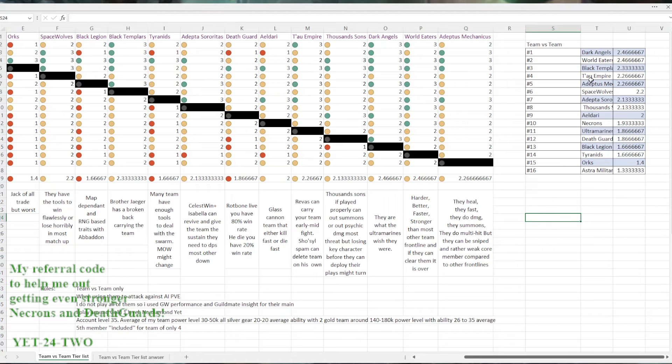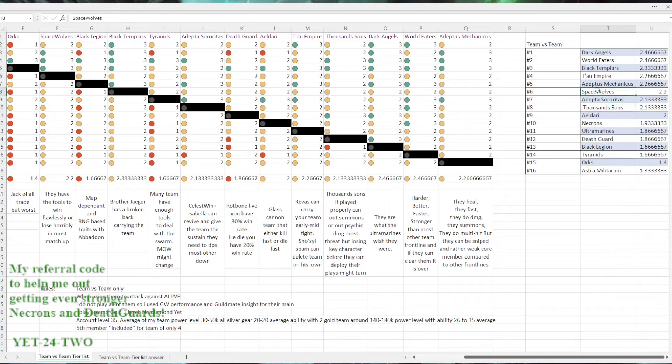In the mid-range you have Tau, Adeptus Mechanicus, and Space Wolves — doing really well. They do have some toss-up matchups but they're not being beaten by half the roster. As you get further down you're looking at around 80%, 70%, 60% win rates, heading into the middle-tier teams at around 50%.